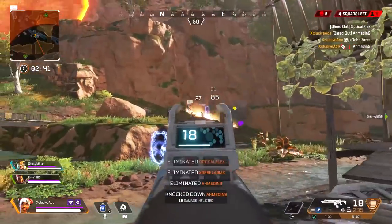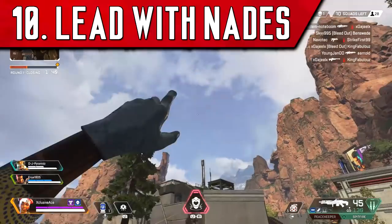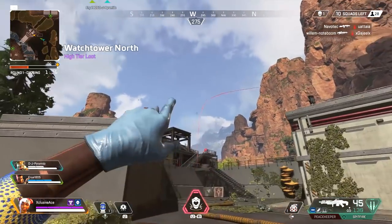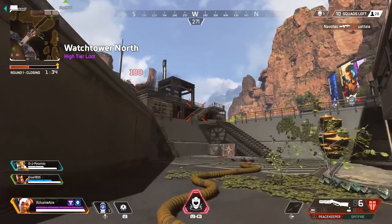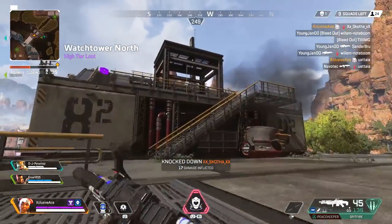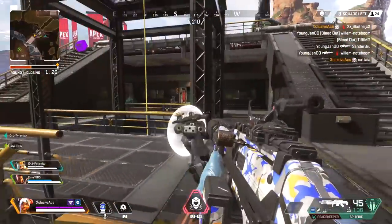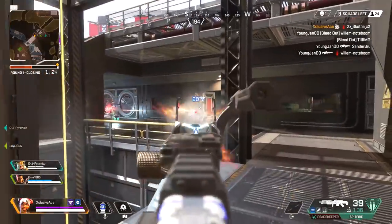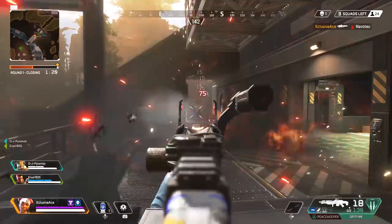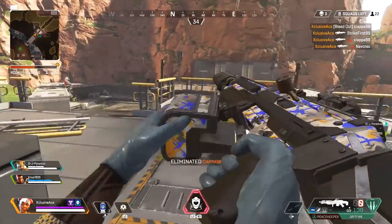Finally, tip number ten is a gameplay tip — enter your fights by using your throwables first. A lot of players just want to shoot first, but it's much better, especially when ambushing an enemy team that doesn't know you're there, to hit them with throwables first. I recommend leading with either arc stars or frag grenades — not so much thermites. Arc stars are great because they stun the enemy on hit, making them much easier targets when you follow up with your gun.